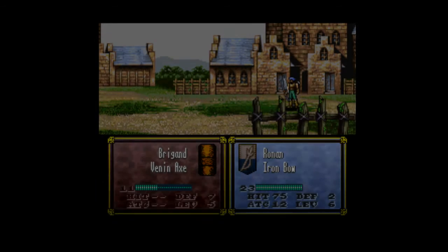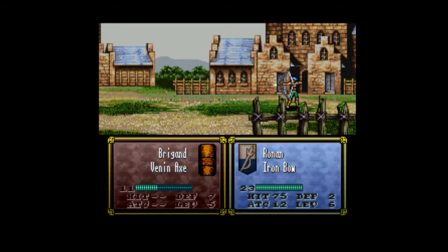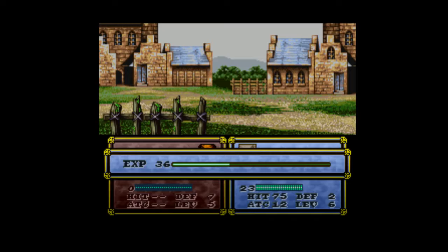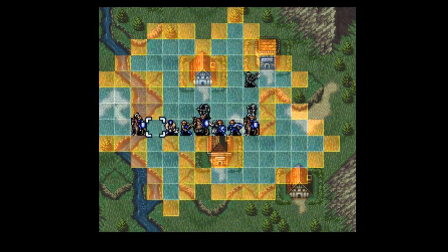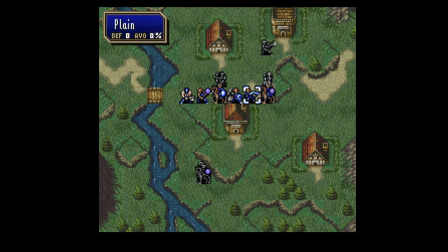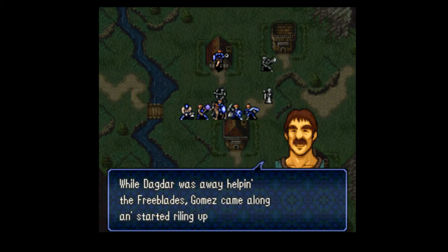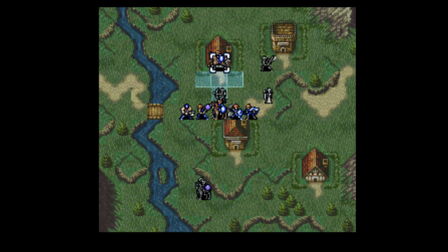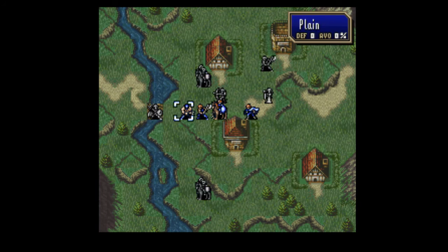All right, Ronin — show him what you mean. You weren't supposed to do that. There you go. Hex, go get that village. Brighton, go get the other one. And we got a Master Seal — or Nightproof, as it was once called. Leif, move up. Asriel, move up.